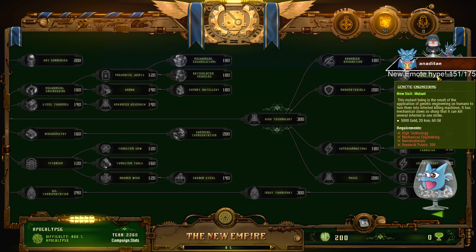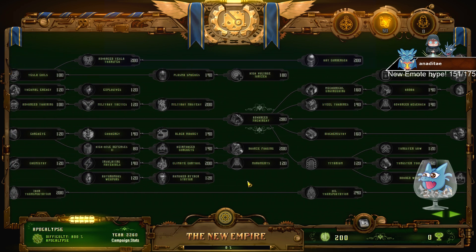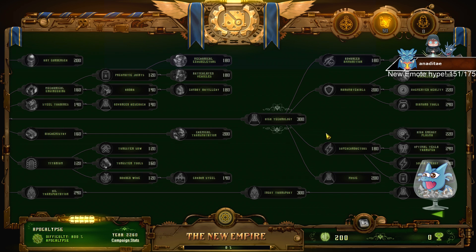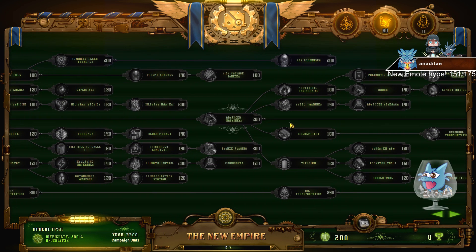I can't say anything about mutants since I haven't tried them. Late game, go for the tree at the bottom — buildings energy cost minus 20%, tesla energy transfer radius is really nice. This entire tree is super good; you can pick all of it up. For transportation, you get free wasps, which helps you hold instant raids. That's a super nice add-on.